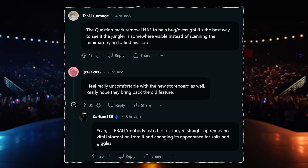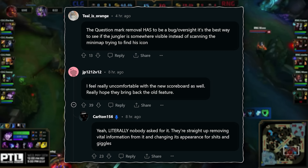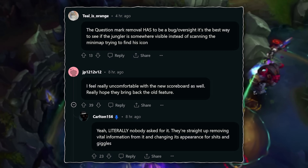Hopefully Riot find a way to bring it back without making the UI too cluttered. This feature was also useful in ARAMs to work out who was hiding in a bush or when to engage in fights. Do you think they should bring it back? Let me know below.